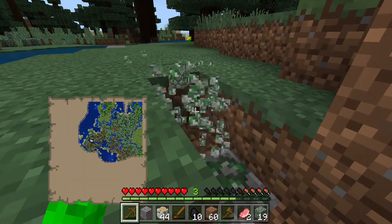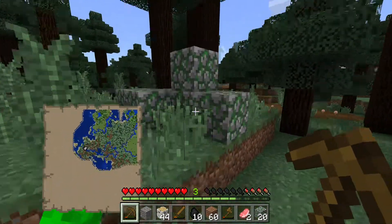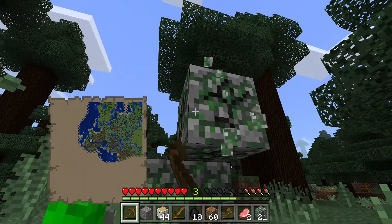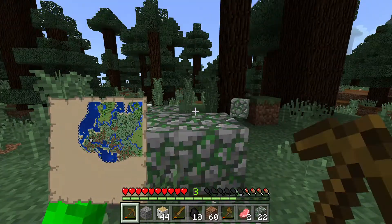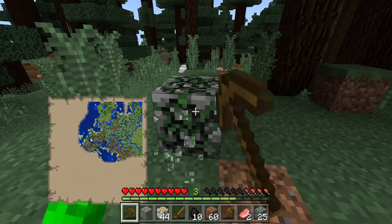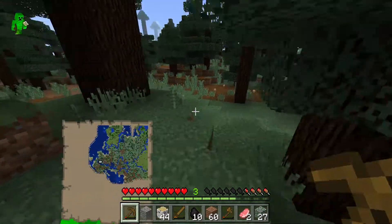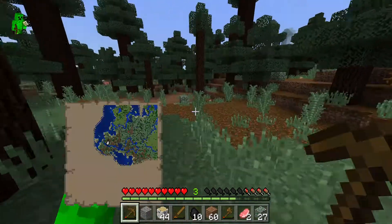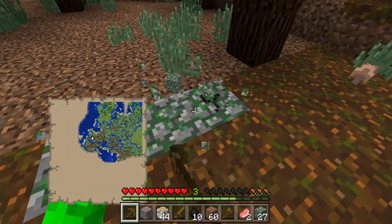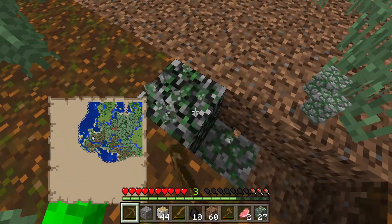I'm actually not sure where my huge house is going to be because I haven't even started building that yet, so I'll have to find a decent area for that as well. I think moss stone is going to be a good idea just because I never build out of it. There's going to be a lot of moss stone around here since this is the area where it usually spawns, so I'm gonna go and grab a lot of it.